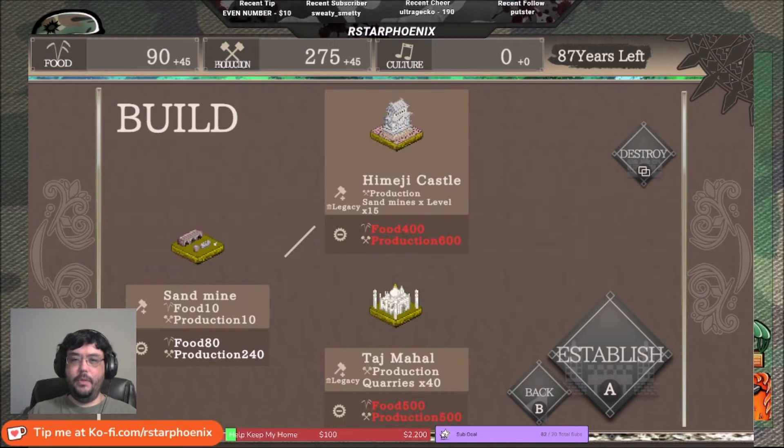The sand mine can be built toward Himeji Castle which boosts all sand mine production, or toward the Taj Mahal which boosts all quarry production. So that's something you have to be aware of — do you want to go quarry route or sand mine route? — because you can get the multiplier either way depending on your legacy choice.